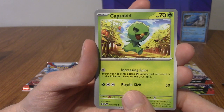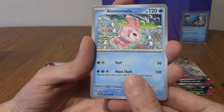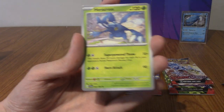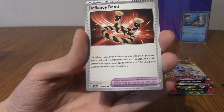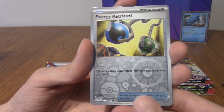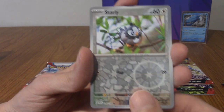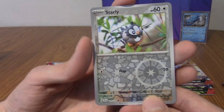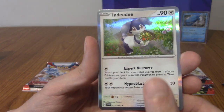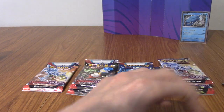A Capsicate. I am missing a weird amount of commons and uncommons from this set. We've got Alomomola, a Pawmot — I did pull a Full Art Pawmot last time, that was very cool. We've got a Heracross, a Defiance Band, a Driftblim. The first reverse is an Energy Retrieval. We've got a Reverse Star League — everyone get hype! Our rare is an Indeedy. There's a Psychic Energy — I'll remember to do the Energy in the next pack. Or I won't.